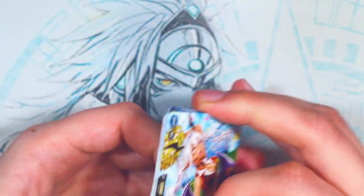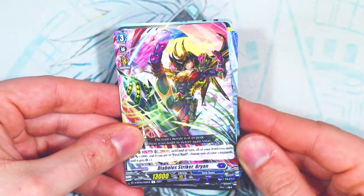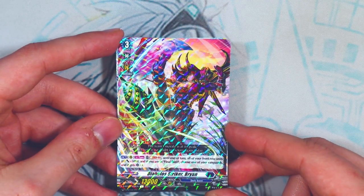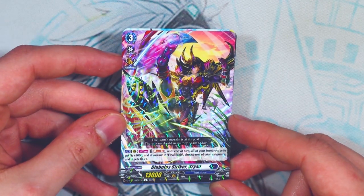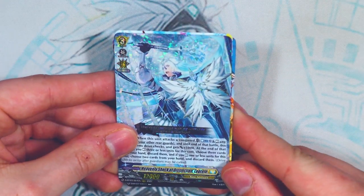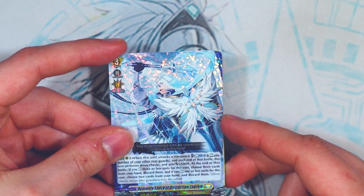First pack: some commons. This rare is a Bruce card — it gives your Vanguard a crit for the entire turn, and since Bruce is going to re-stand anyway, that extra crit is going to be significant. All your front row also get 5k, which is a little added bonus. And we got our first Triple R, which is Heavenly Shock of Distinction, Lagrally — a new Triple R card for Bastion that introduces a new playstyle.